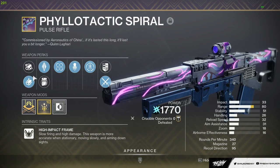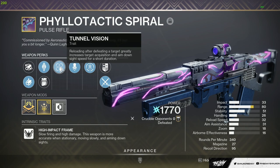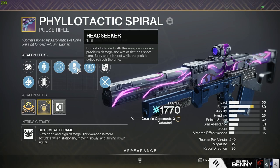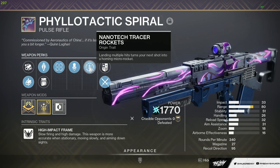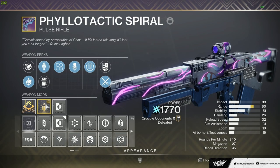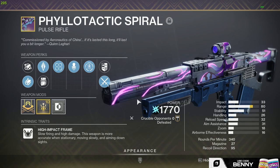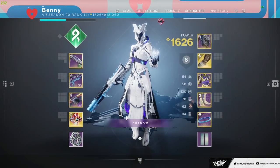The roll we have today is Small Bore, Armor Piercing, or Light Mag — we're going to go with Armor Piercing — Tunnel Vision and Head Seeker. Head Seeker got a nice buff last season, it's actually a really solid perk now. We still have the Nanotech Tracer Rockets, just like the hand cannon — if you didn't see that video it'll be linked top right. This thing also has a Range masterwork. We're running a Counterbalance Stock to bring the 80 recoil direction up to a nice clean 95, pairing this with Fractal Fist and Ophidian Aspects.